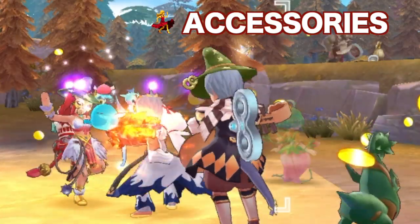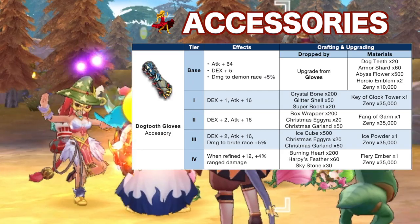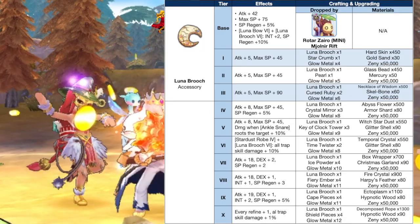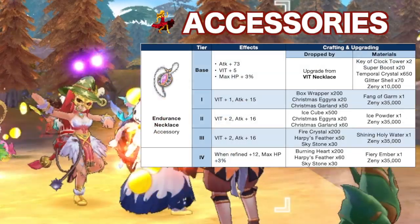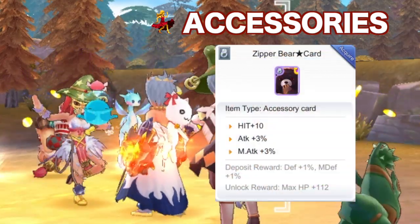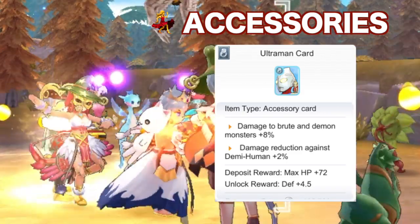For accessories, you may use any of the following: +12 Talktooth Gloves for higher damage output, Matyr's Leash for higher attack and faster movement speed, Luna Brooch for more HP recovery, or Endurance Necklace for survivability. For accessory cards, you may inlay a Zebra Bear Star card for +2% attack, or an Ultraman card for demi-human damage reduction.